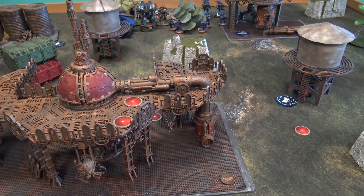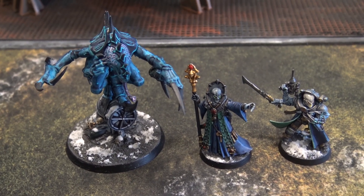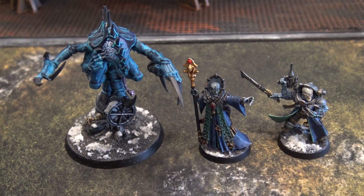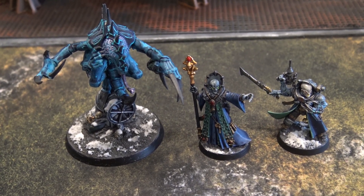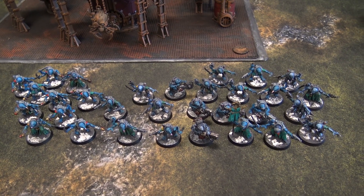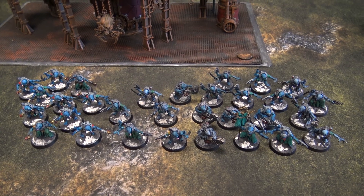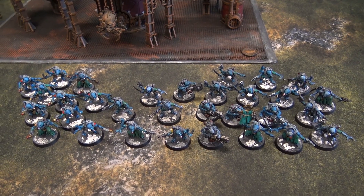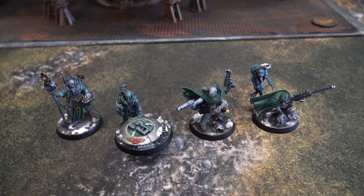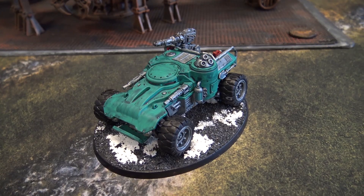Let's show you the two armies. For the Genestealer Cult, I'll be running two battalion detachments. The first is led by a Patriarch, a Magus, and a Primus. We have three Acolyte squads: one 10-man with hand flamers, one 5-man barebones, and one 16-man with 5 heavy rock saws and an icon. We also have a Clamavus, a Nexus, a Kelomorph, a Sanctus, and an Achilles Ridge Runner.